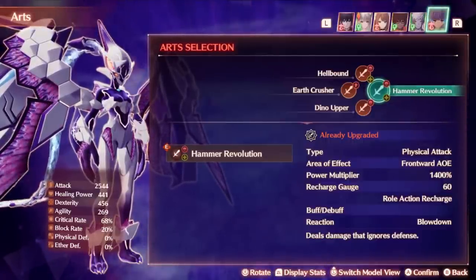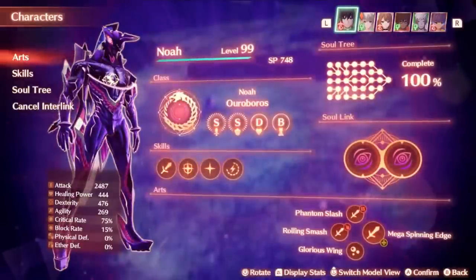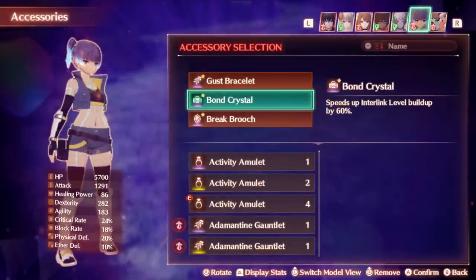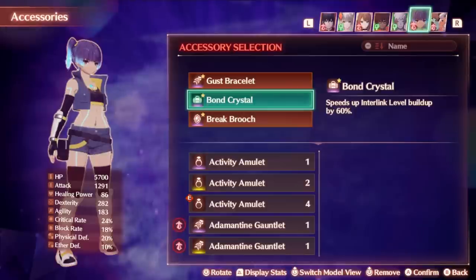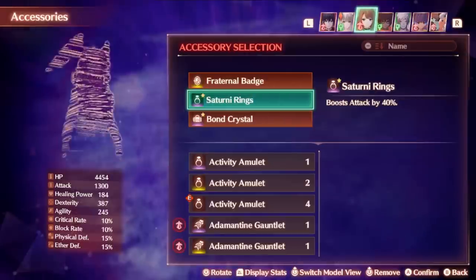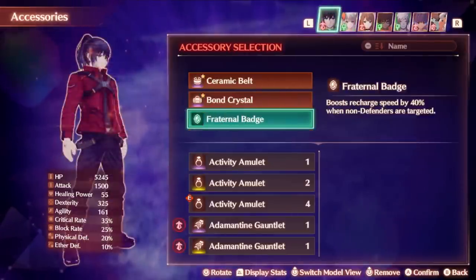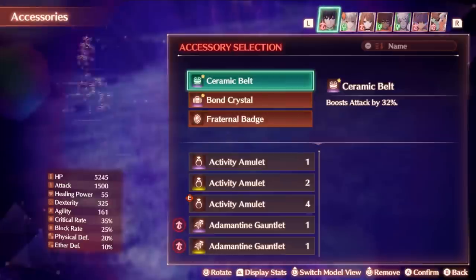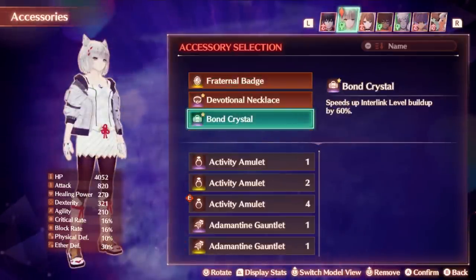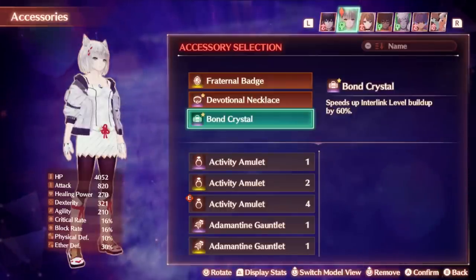There's one last thing I briefly want to discuss before showing off Ouroboros forms in combat, and that is an accessory called Bond Crystal. This speeds up your interlink level buildup by 60%, meaning every time you use a fusion art, you get 60% more effectiveness out of it in charging your Ouroboros link level. You can equip this to everyone, and it can allow you to do some really interesting party setups that focus on recharge speed of arts to use as many fusions as possible.